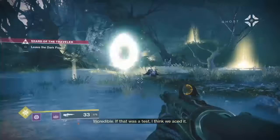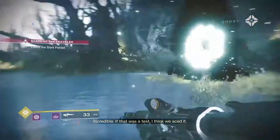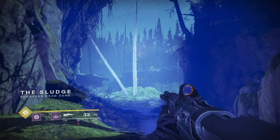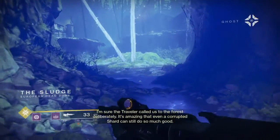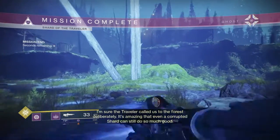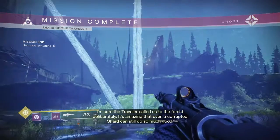Once you've defeated the Traveler, you have now completed your mission and your objective. There you have it — you have your subclass and you can now feel free to use it on anybody if you want. I do hope this tutorial helped many of you learn how to unlock your subclass for each character.